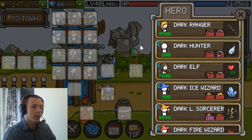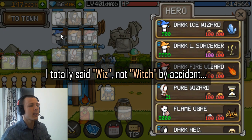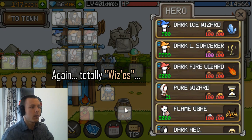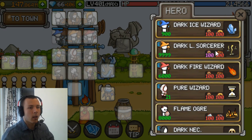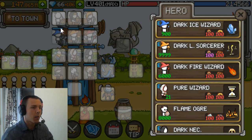For the second row I have the witch trio. You can replace them with something else if you prefer, but I prefer the witches — they do some damage and they help me control the ground mobs quite easily. Dark ice wizard, lightning sorcerer, and fire wizard. You could take mech ram, flame auger, or other ranger-tier units if you wish, but I prefer the wizard trio.